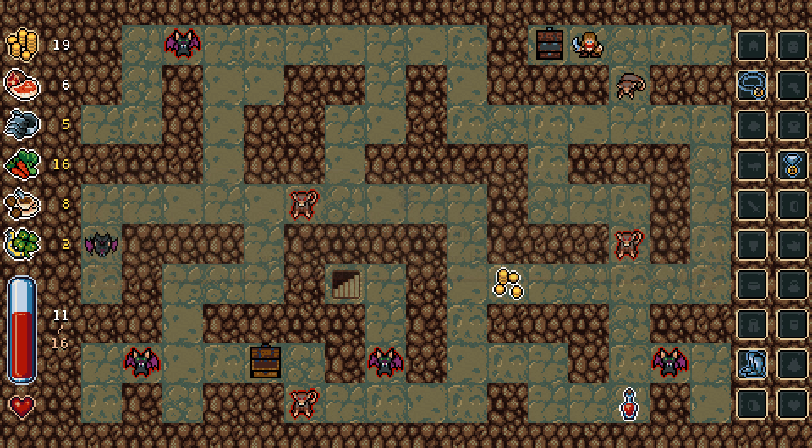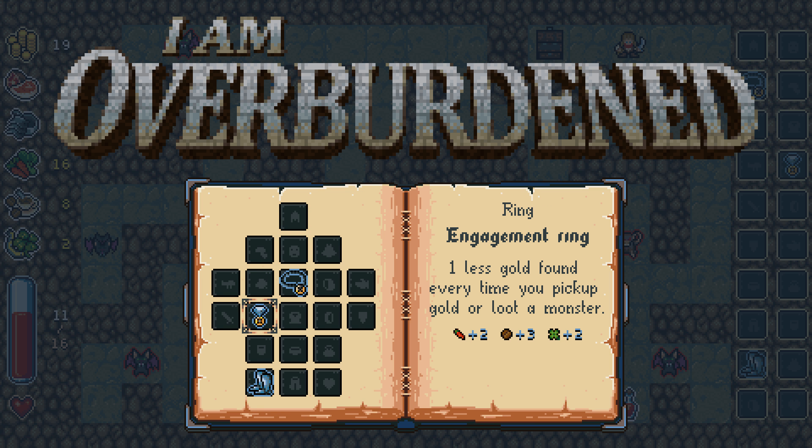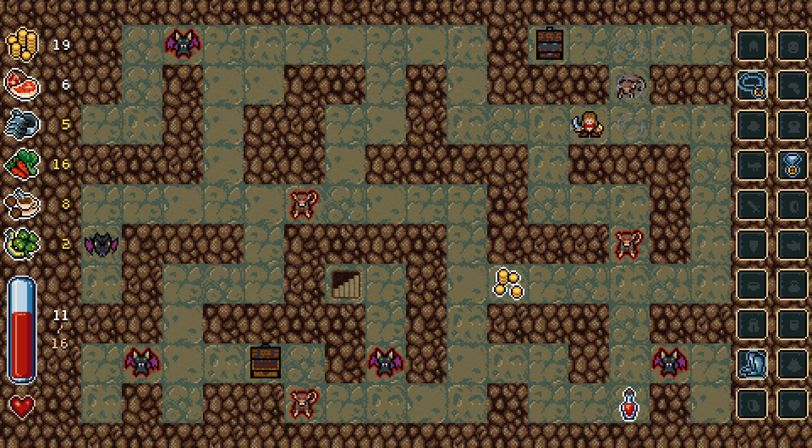Engagement ring — 'This is going to cost you a lot for the rest of your life.' One less gold found every time you pick up gold or loot a monster. Plus two carrots, plus three coffee beans, and plus two luck. What is the coffee beans for again? Alright, so you can loot monsters.